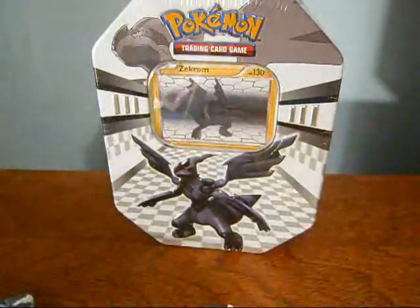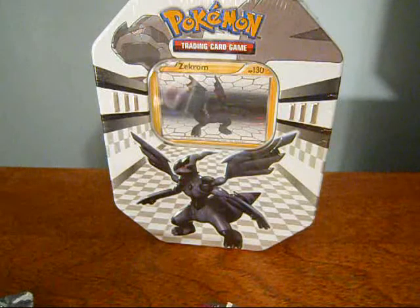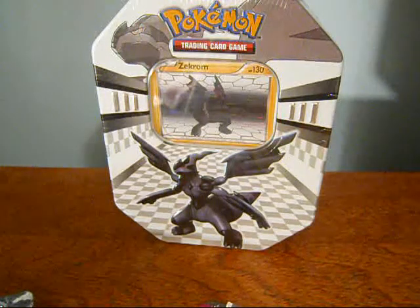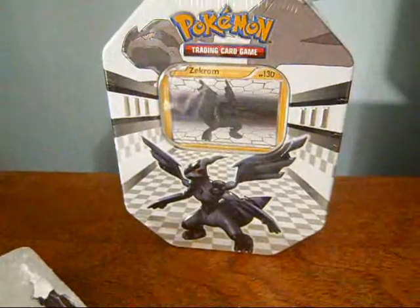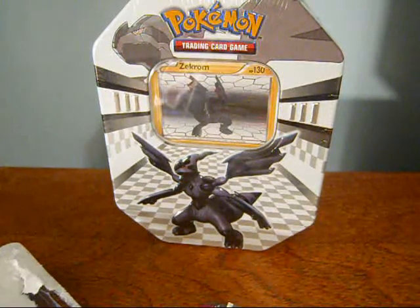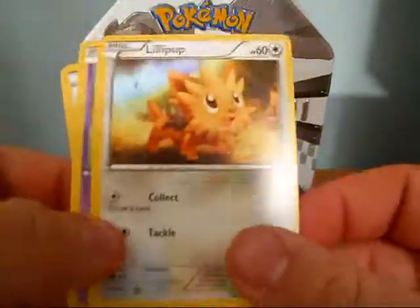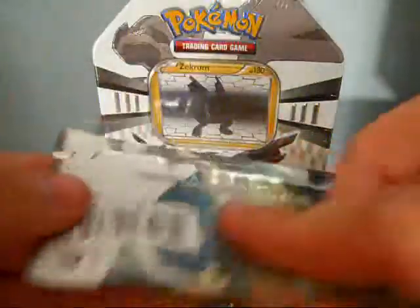Next up, this little Tepig blister. Alright, so there's the promo. Let's put that there. So the pack and the preview pack — it's in the preview pack. So there's a Celebi, which I think I need, a Switch, and a Lillipup. Alright, that's cool.